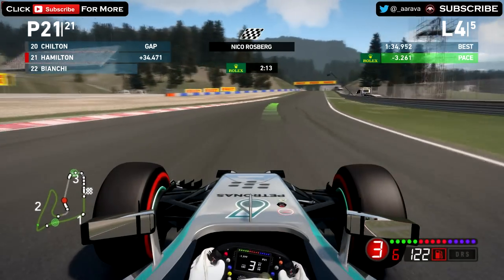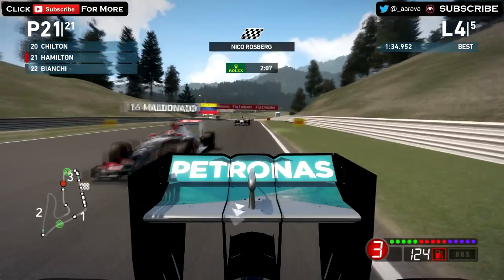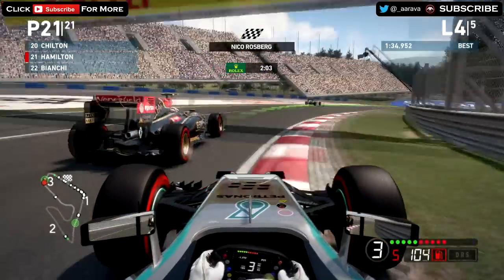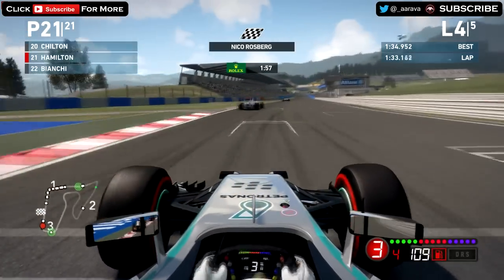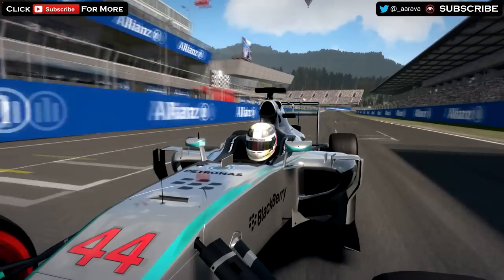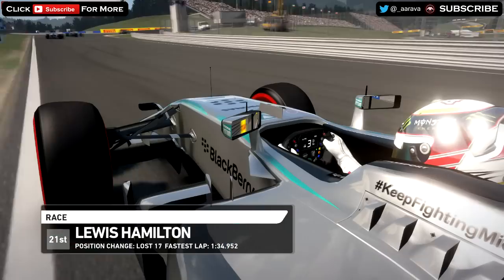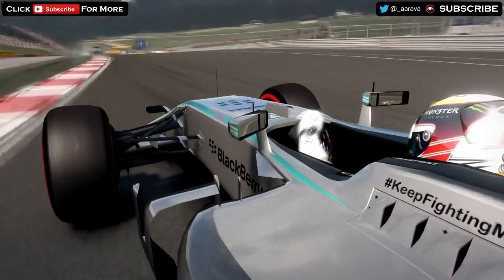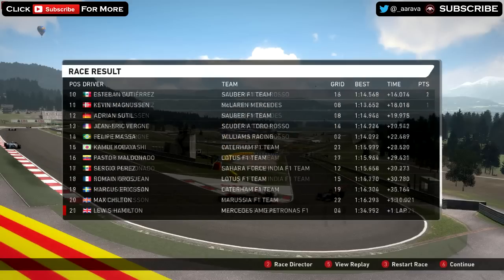We're getting lapped by Kobayashi and Maldonado and Perez. They probably never thought they were going to lap a Mercedes. Our teammate Rosberg's won. That's been the F1 Wheel of Fortune today — third gear only. Conclusion: it went shit. That challenge was just horrible and I never want to visit Countryfile Austria ever again. That's a program that needs to go on BBC4 — the channel where programs are made for 50-year-olds when they've got nothing to do in the middle of the day. People not from the UK won't get that joke, but never mind. That has been the F1 Wheel of Fortune today.